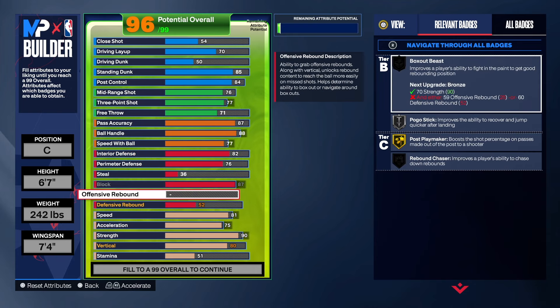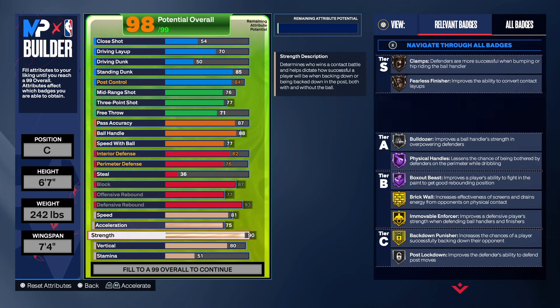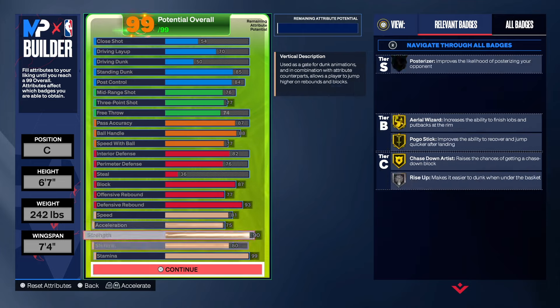For rebounding, we're going to max that out: 77 offensive, 93 defensive, Hall of Fame box, gold rebound chase, gold pogo. Physicals summary: 81 speed, 75 acceleration, 90 strength, 80 vertical, free throw at 74, and the rest into stamina.